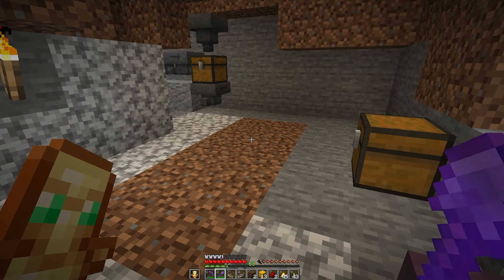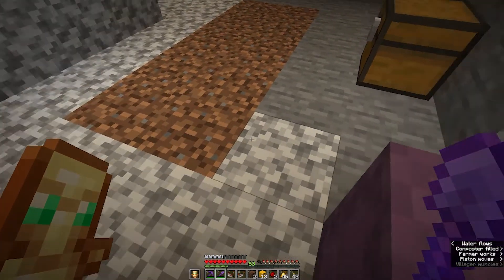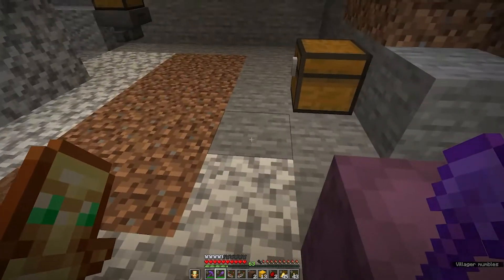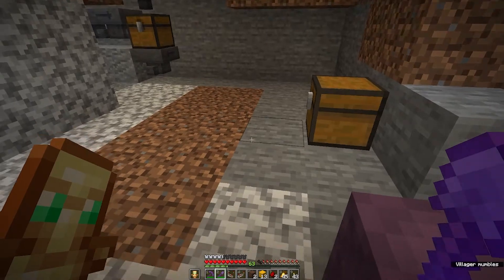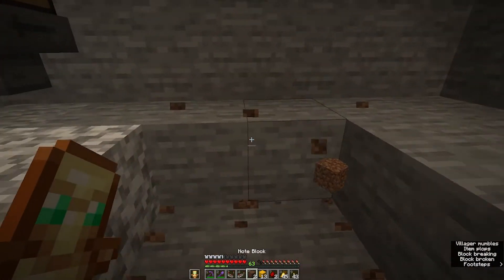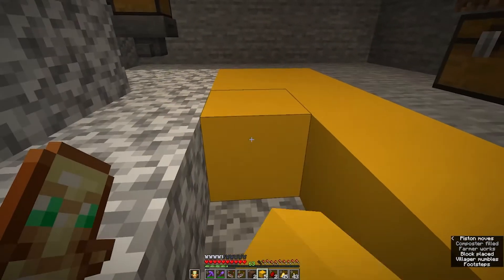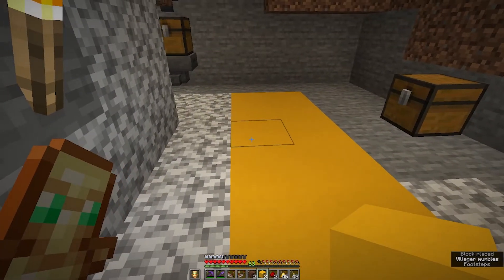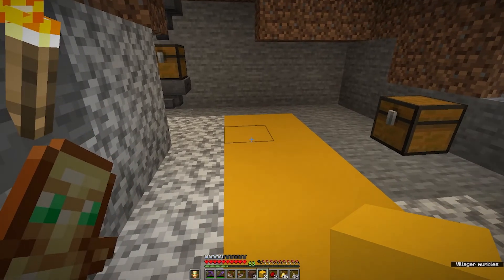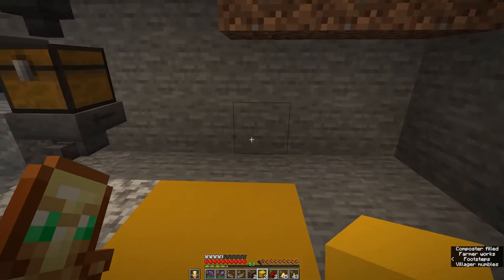Now whenever I build a redstone contraption I always put a different colored block down, because I don't want to end up digging into this room from the bottom and accidentally dig up some dirt or stone and have to redo part of my redstone contraption. So you can put down colored concrete, glass, netherrack if you're in the overworld, or wool — just use something that stands out so that if you accidentally dig into it you have a visual warning and you stop before something bad happens.